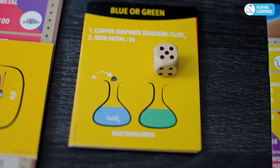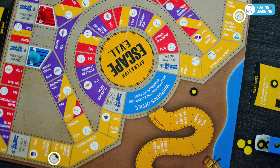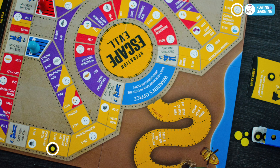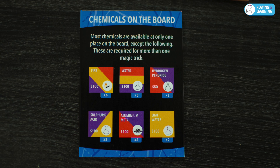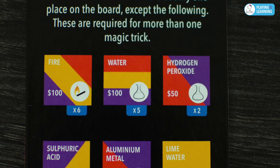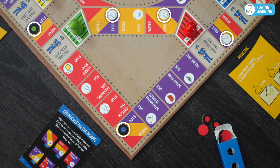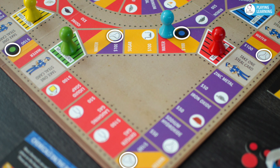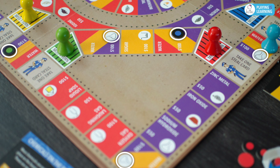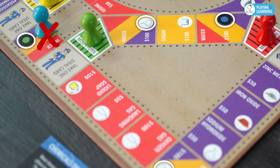Players may choose to roll dice to decide who chooses first. To complete the setup, identify the chemicals required to complete the magic tricks and reserve them on the map by placing your color markers showing only partial color. Some chemicals may be available at multiple locations. For example, water is available at five different locations. In such cases, the player may reserve the required chemical at any one location. However, during the game, the player is still free to purchase the chemical from any location as long as it is not reserved or purchased by any other player.